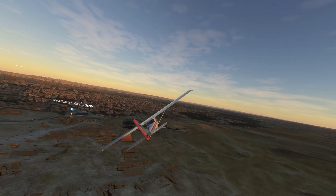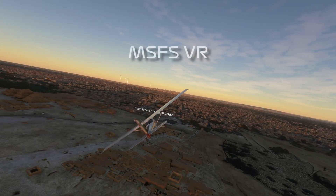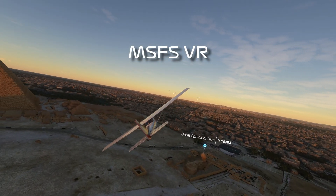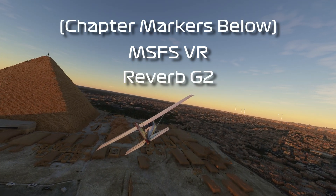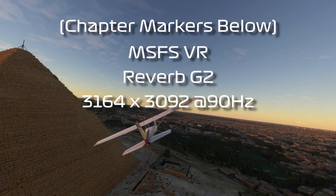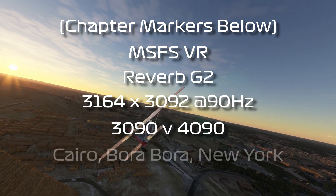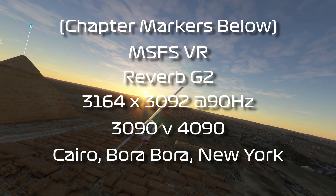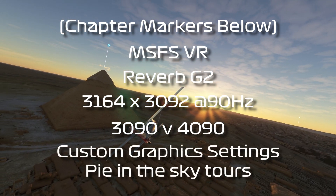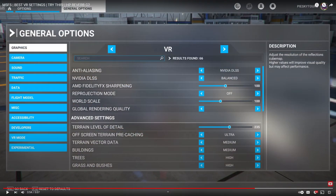Everyone, Ham here. Today I'm back with another RTX 4090 benchmarking video. This time we're looking at Microsoft Flight Simulator and we're going to be checking it out on the Reverb G2 at maximum native resolution at 90 hertz. In this video I'm going to do some A and B comparisons with the 3090 and 4090 at three different locations. In terms of settings I'm using the best VR settings as per Pie in the Sky Tours' video, so I'll leave a link to his channel. I basically put those in using the NVIDIA DLSS preset that he suggested.